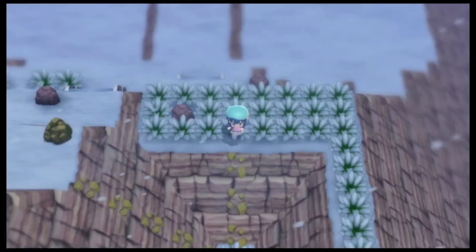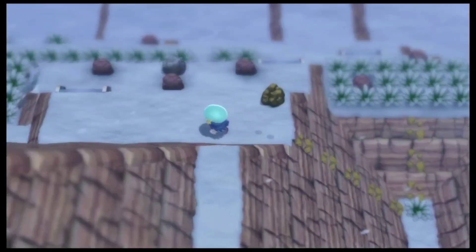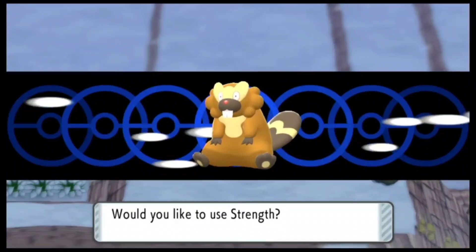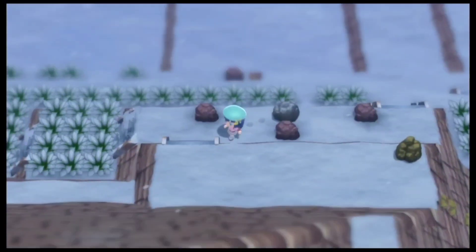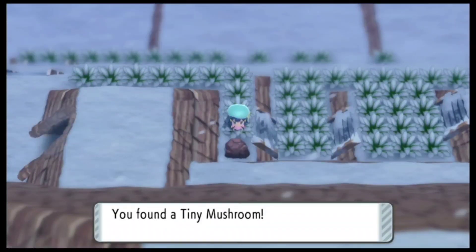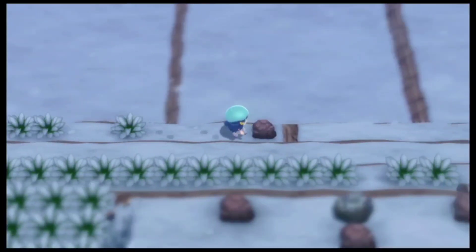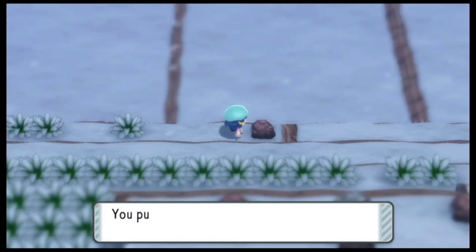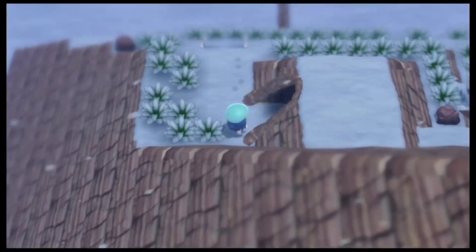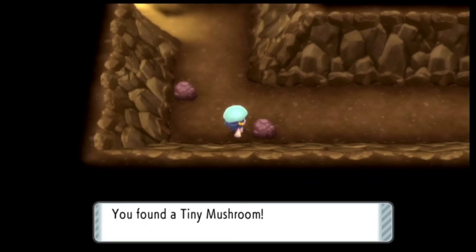Now let me just go back and go down, and let me Rock Climb the other way. Over here you just have to go ahead and go down — we do have a few items. You can either actually move this Strength rock right here, or you can just go ahead and go down the stairs. You will actually be able to find another hidden item right over here and it's going to be a Tiny Mushroom. There is actually an item in the very bottom right over here and it's going to be a Big Mushroom. Now let me just go ahead and go through this other cave entrance — we will be able to find only one item and it's going to be another Tiny Mushroom.